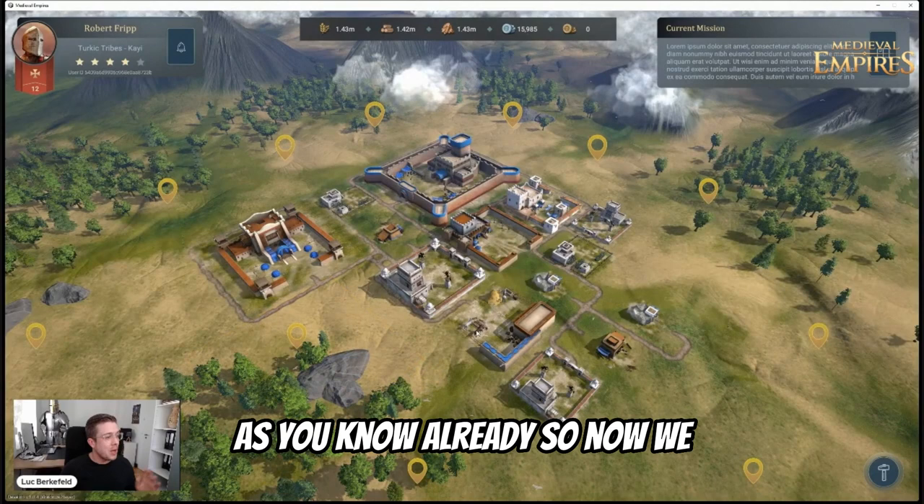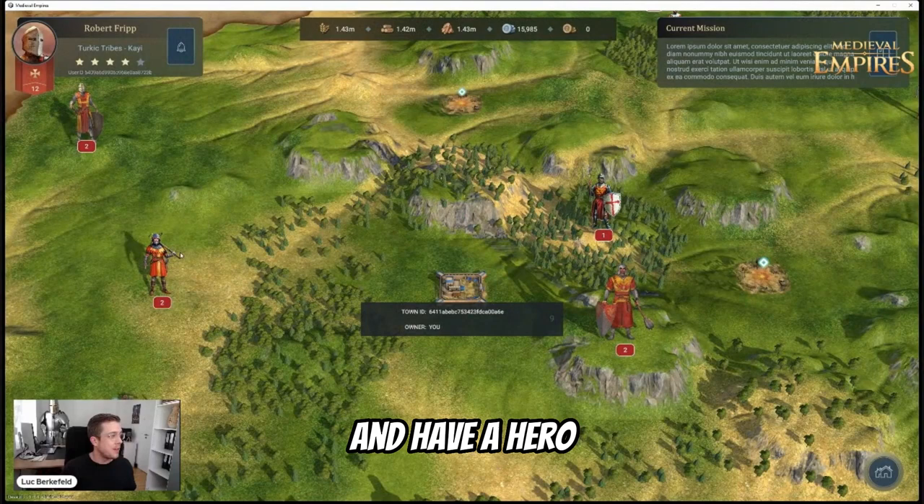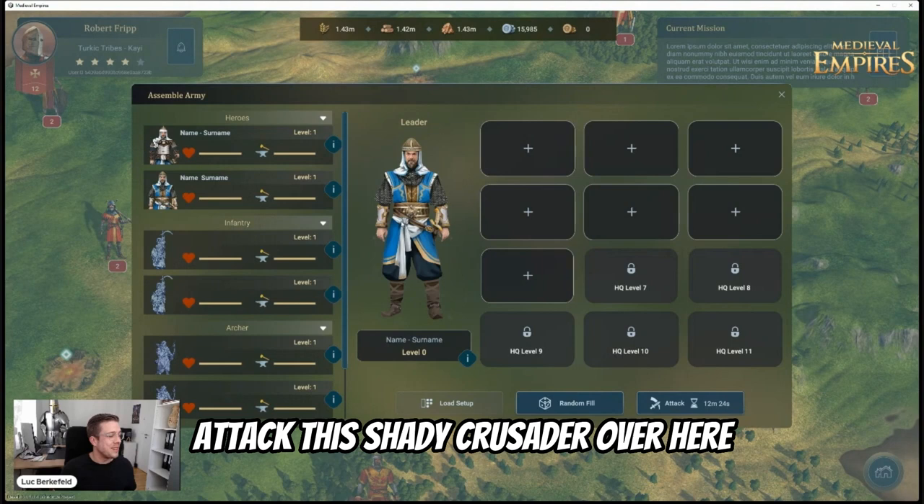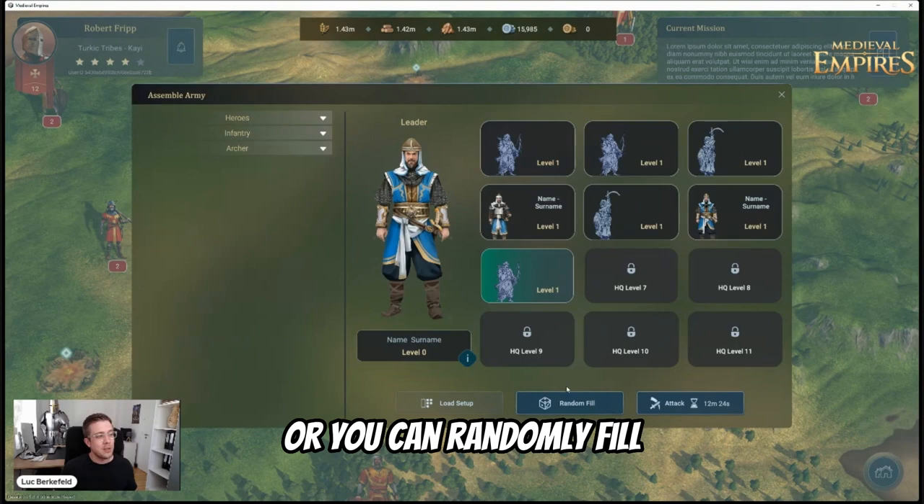Now we have recruited some archers, for example, and have a hero. We can go to the map and fight against invaders, and you can see the potential rewards over here. Let's attack this Shady Crusader over here — you can either choose which hero you're using or randomly fill those as you want, and then you can go and attack.